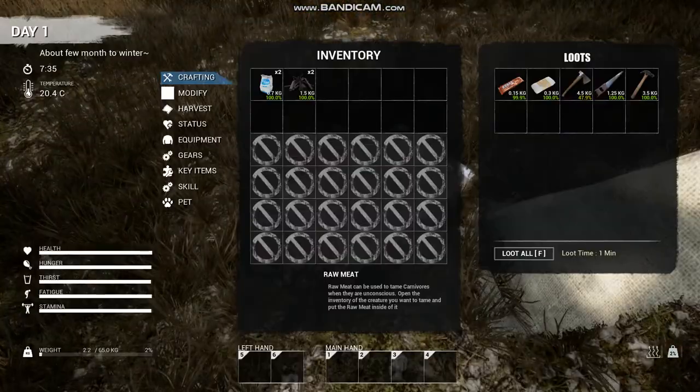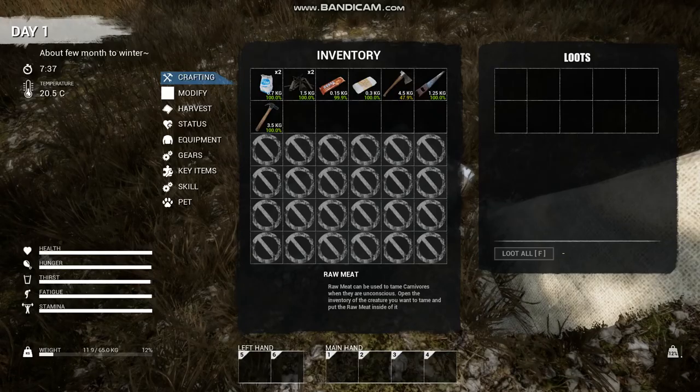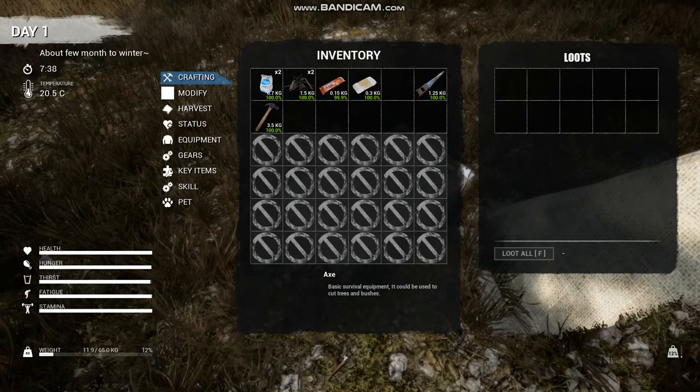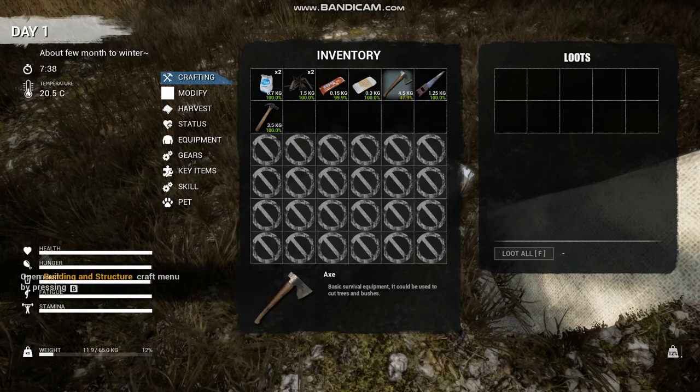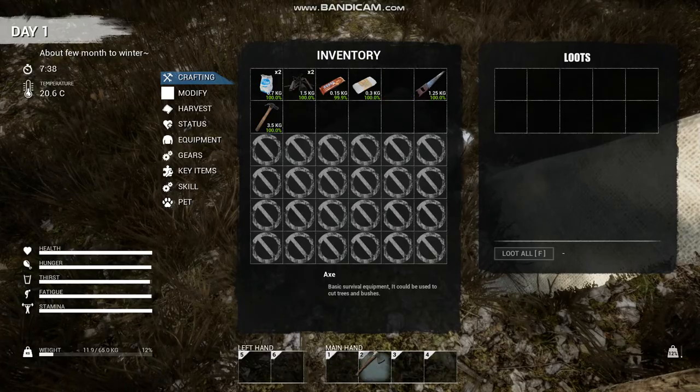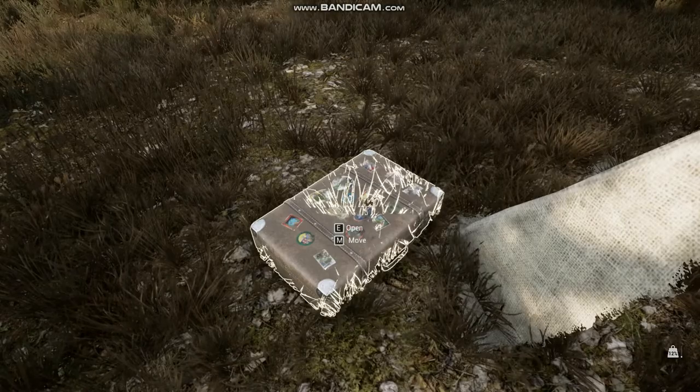Let's see what our little suitcase has. I have an axe for starters, which is always good. I hate how it does that. I already know about the whole process of building.